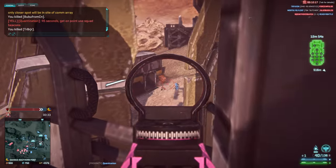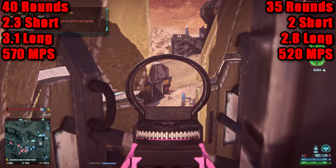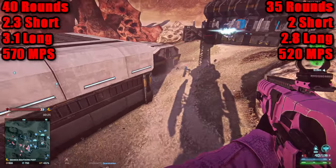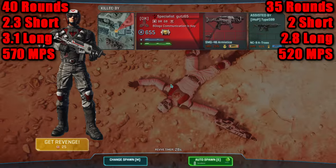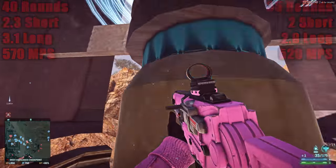The AMC has a magazine size of 40 rounds with a reload speed of 2.3 seconds short and 3.1 seconds long, and a velocity of 570 meters per second. For the Cougar, we have a magazine size of 35 rounds with a reload speed of 2 seconds short and 2.8 seconds for a long reload, with a velocity of 520 meters per second.